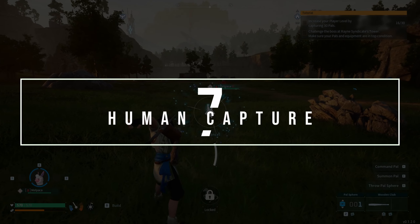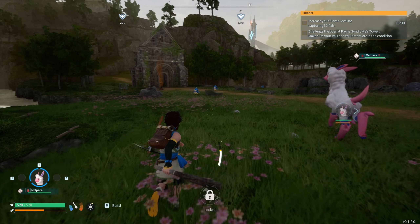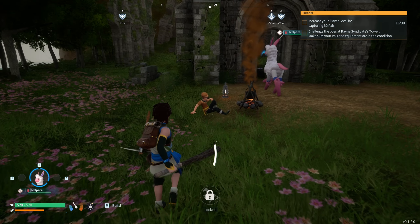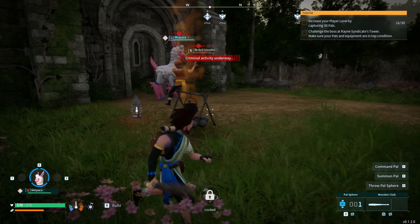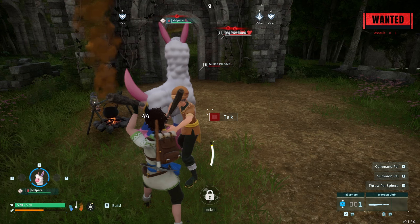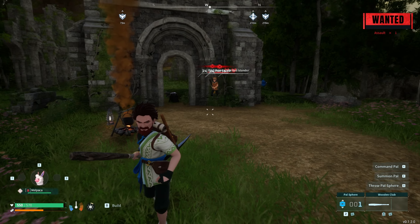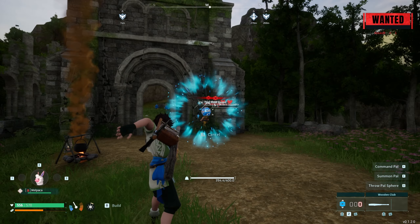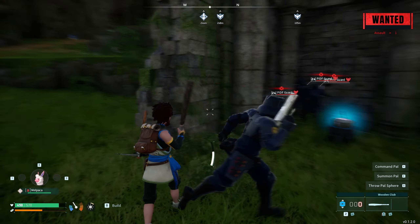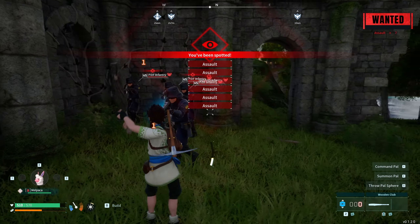Number 7: Humans Can Be Captured. In a creature capture game, the thought of capturing anything other than a creature may not have crossed your mind. If you have a curious mind though, you've probably wondered if you can capture those pesky raiders that keep attacking your base. Good news — you absolutely can, and you're not just limited to raiders but any human you find. Be warned though: attacking or trying to capture a human is considered assault and will give you a wanted level. Failing to capture a human will cause your wanted level to increase with each failed attempt. When labeled as wanted, high level PIDF guards will spawn and use lethal force. If you attack the guards, your wanted level increases further until they eradicate you or you escape — though escape is not guaranteed as they will often follow you forever.